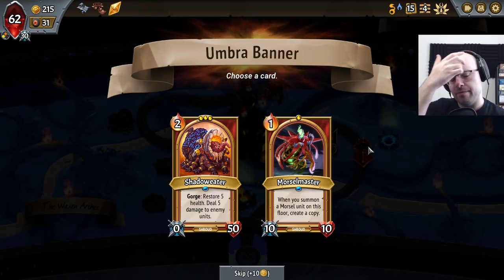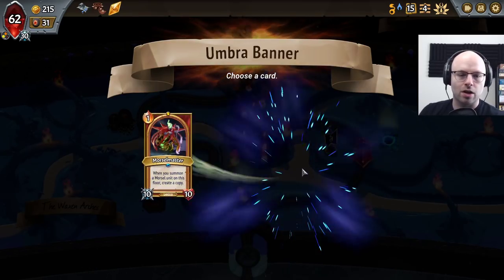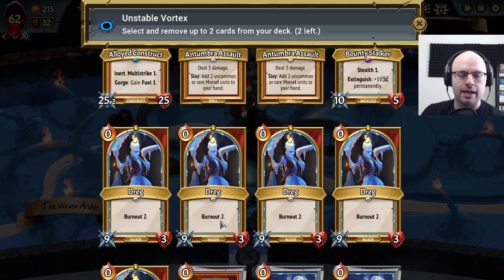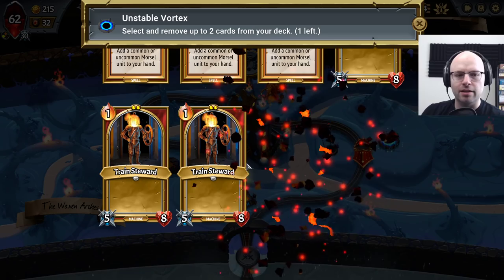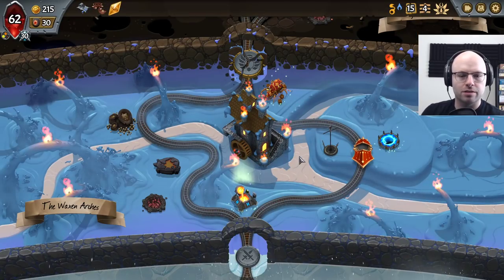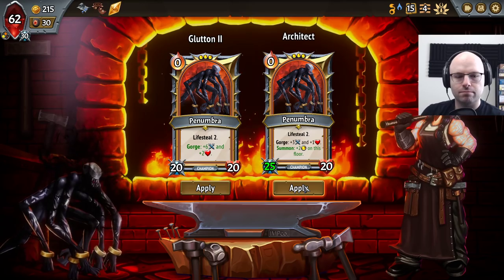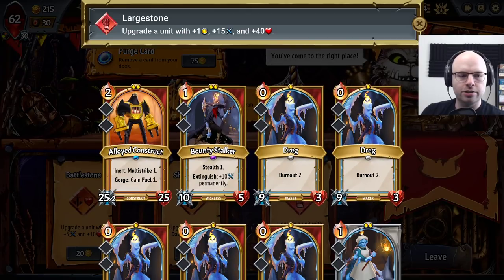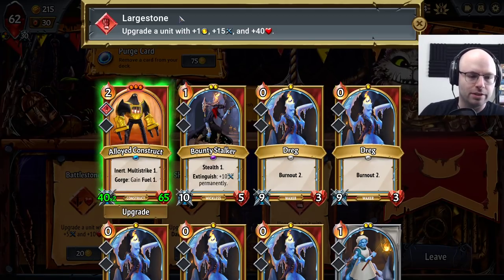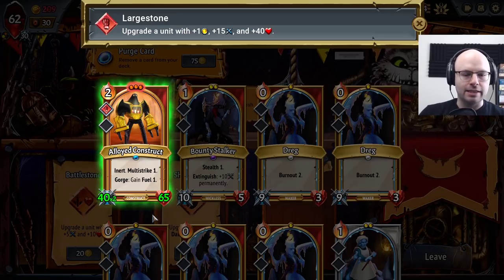Morsel Master — I think you could summon this on the robot floor. Morsel Maker would be a little bit stronger, but Morsel Master we do tend to get enough morsels. I'd still like to remove Shade Splitters, but we're a little bit more gorge-driven now and we got a 30-card deck, which is not great. I'm gonna go for the mixed capacity and gorge trigger. Large Stone I really like — you already have multi-strike, so this is a nice helper. That's how we're gonna do it.